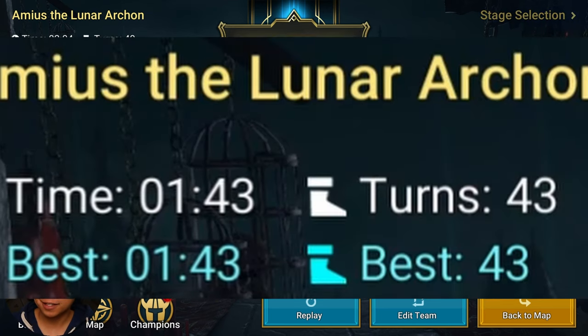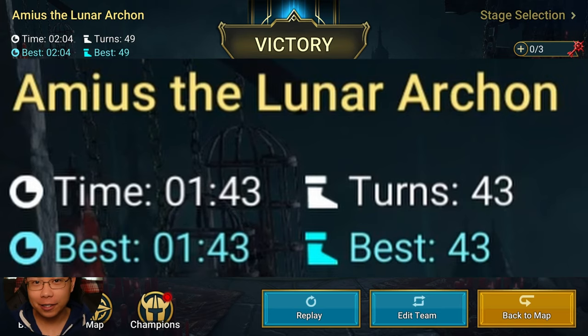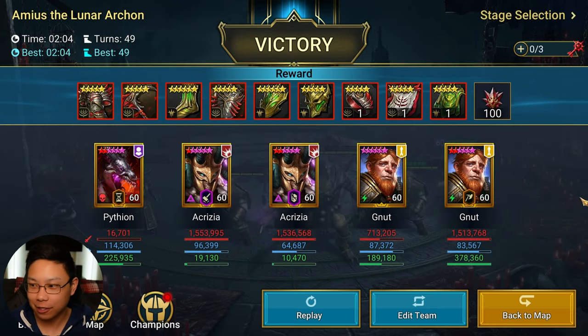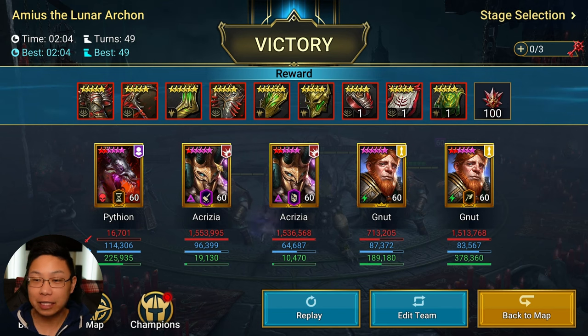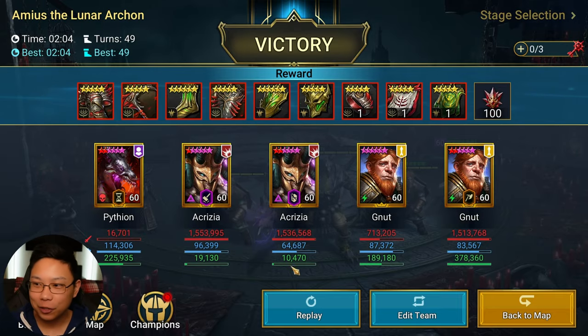I at least wanted to show this to you guys because I thought it was worth sharing. If you have money you can get specific S-tier champions who are godly for certain content - it's actually kind of laughable. Two minutes, less than 50 turns. I don't expect all of you to have these champions, I'm not saying build this team, just showing this to you.